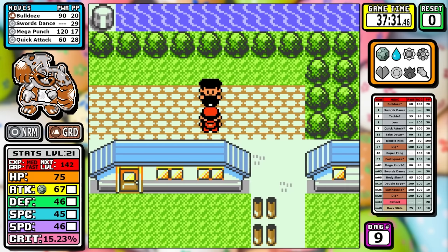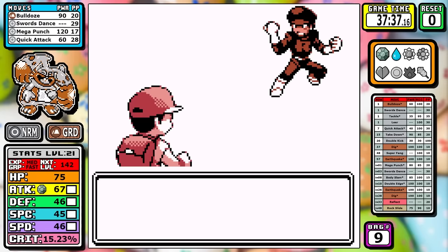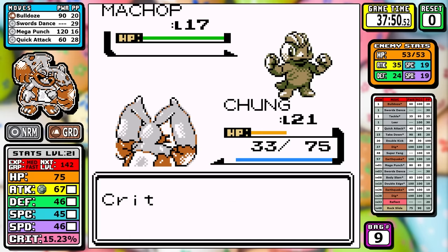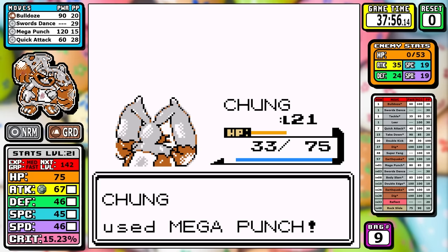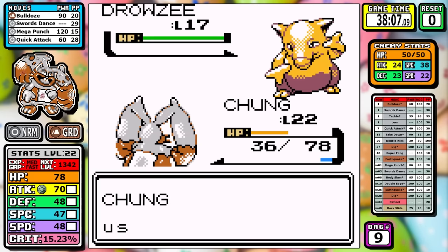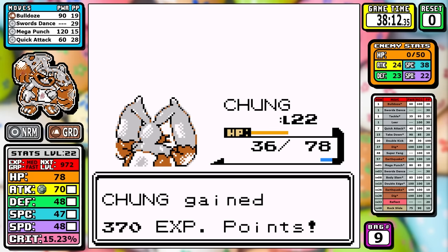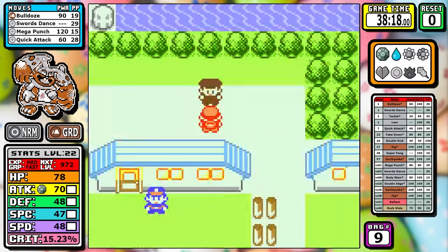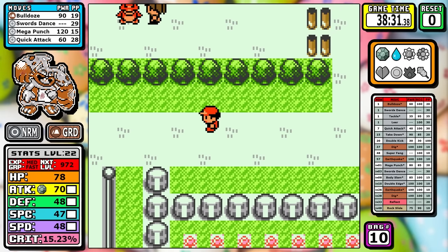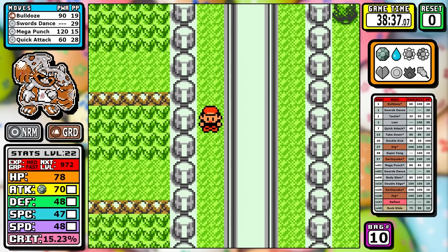I'll mention Dig for a second — it's a really good move at 150 effective power with STAB. But Bulldoze is just better. Dig is a 100 base power two-turn move. Bulldoze at 60 base power times two turns is more than two turns of 100 base power. I don't learn Dig today — I figured somebody would ask so I'm getting ahead of it.